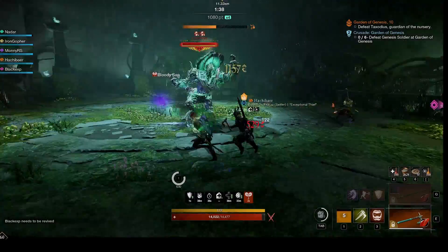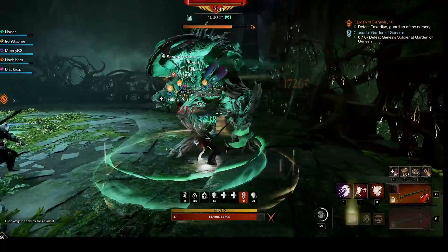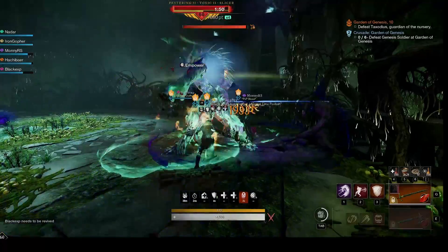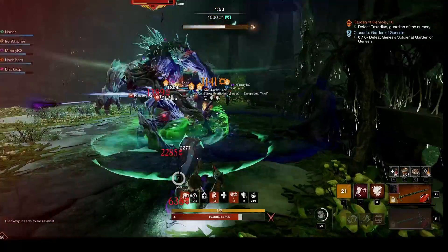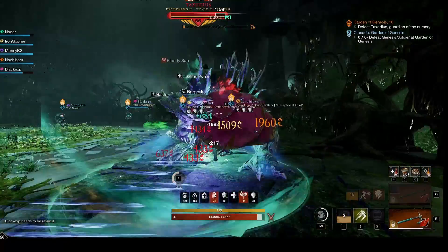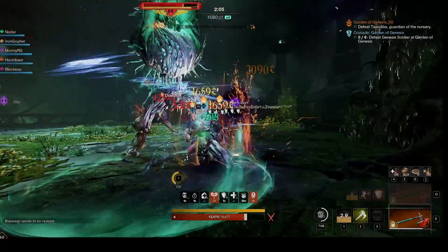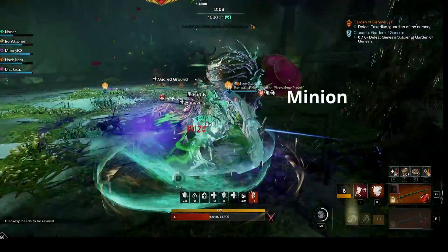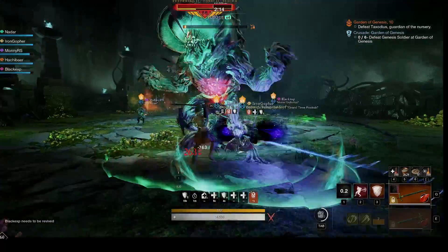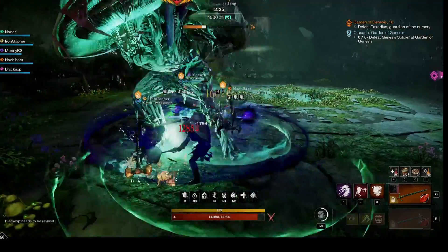The tank should draw Taxidus out of the middle to get the melee DPS away from the blighted water. Taxidus will periodically draw a spear from the ground and throw it at a ranged person, then do a tail swipe right after — so anyone behind him needs to block or dodge, as I carefully demonstrate the knockdown that not blocking will cause. DPS should be doing heavy attacks to break his stamina, which will stun him for free DPS time. He may periodically spawn a melee add but it should die almost immediately. Watch out for mutation effects, but normally this is a straightforward fight — burn him down, collect your loot, and move on.